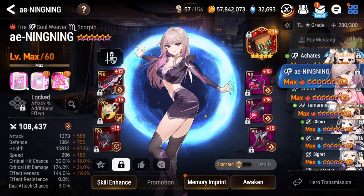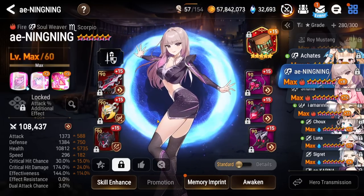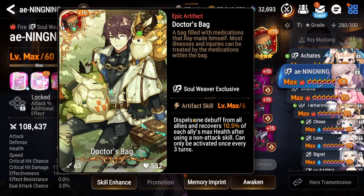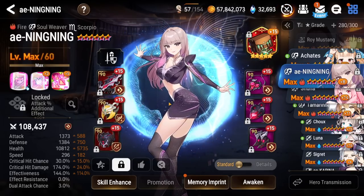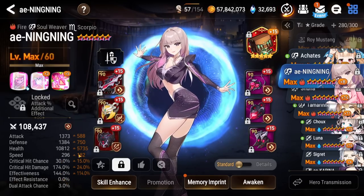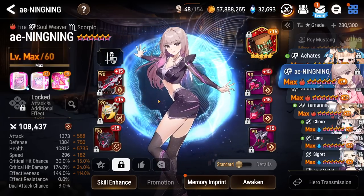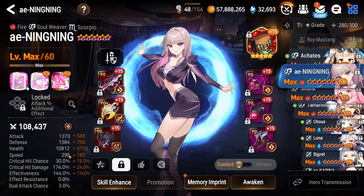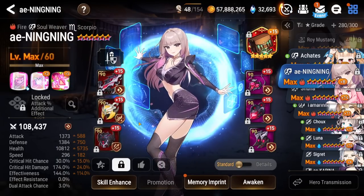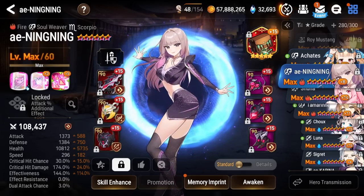Next up, we got Ningning, my fastest unit on my account — almost 300 speed, 296. She was 297 but I stole a piece from her for somebody else, I think for Flitica. Doctor's Bag to help out with some of the cleansing and healing she lacks in her kit. She's a pretty decent support unit. I just need to slow her down and give her more bulk. This is really great for aggro, but because I'm playing standard and I'm fighting units like Sea Lilius, I do want to be able to go slower just so I can take a second turn, cleanse things, dispel stuff, push people back.